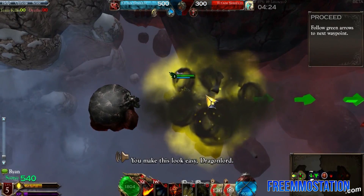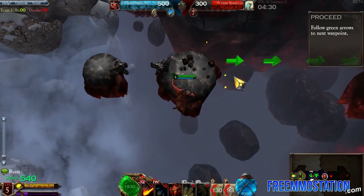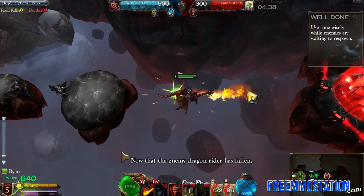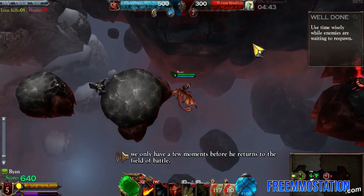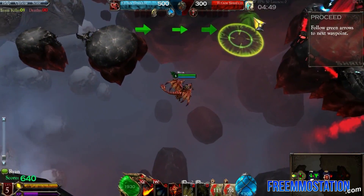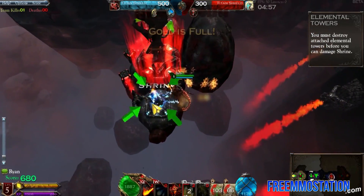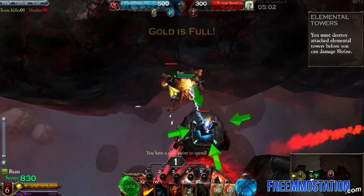You make this look easy, dragon lord. Let's move on. That's a dragon lord on the other side — let's go! Now that the enemy dragon rider has fallen, we only have a few moments before he returns to the field of battle. We need to destroy the enemy shrine before he returns. You must destroy the elemental towers first before the shrine itself can be attacked. Eating that up, eating it for breakfast.